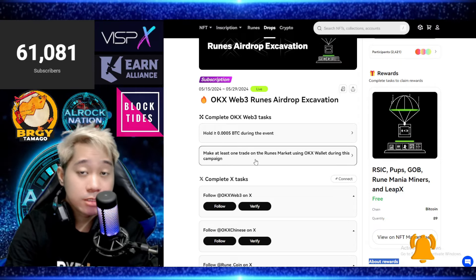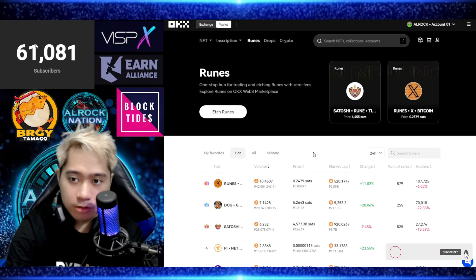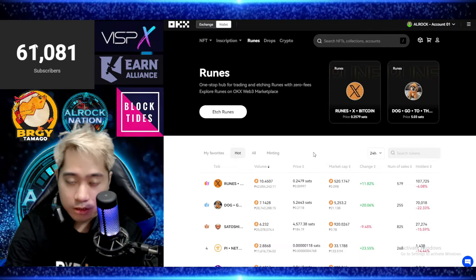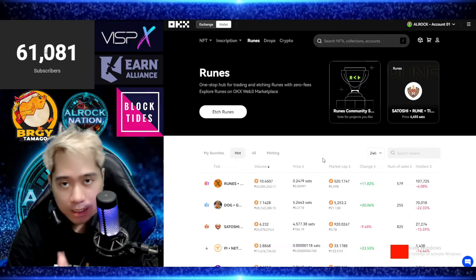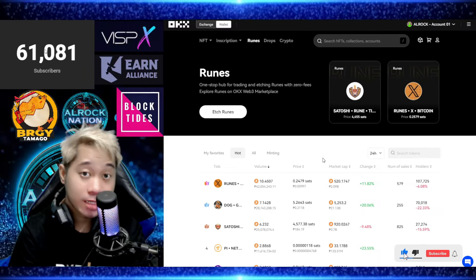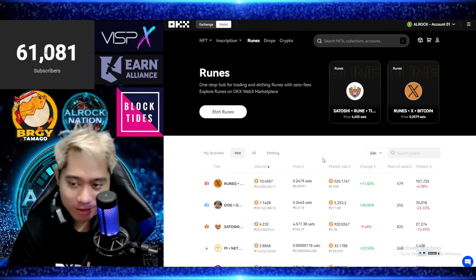Hindi nyo mahanap, i-click na lang ito, i-connect nyo yung wallet nyo sa OKX Web3 wallet, at automatic mapupunta kayo dito sa ating trading. So etching runes with zero fees — usually, guys, ang runes ay nasa Bitcoin network, so medyo mahal ang gas dito, kaya usually ito ginagamit ng mga whales.